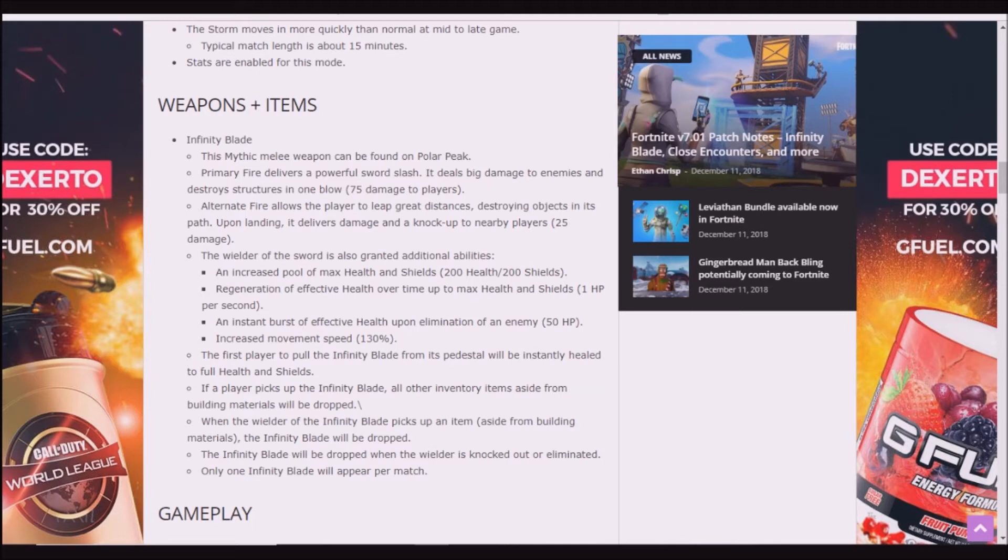The wielder of this sword is granted additional abilities: an increased pool of max health and shield — 200 health and 200 shield; regeneration of health over time at 1 HP per second; an instant burst of health upon elimination of an enemy with 50 HP; and increased movement speed of 130%. The first player to pull the Infinity Blade from the pedestal will be instantly healed to full health and shield.